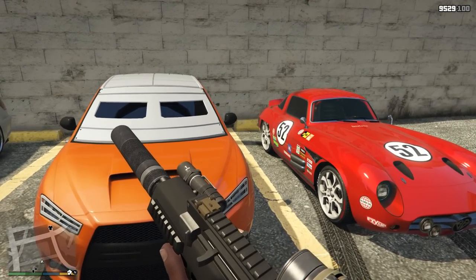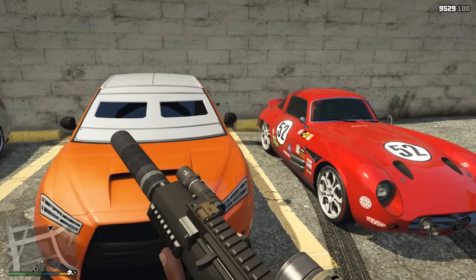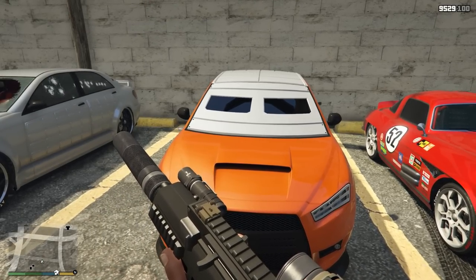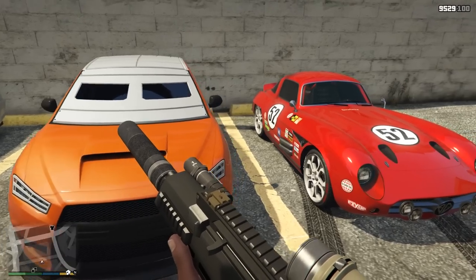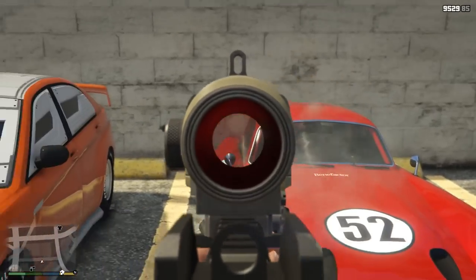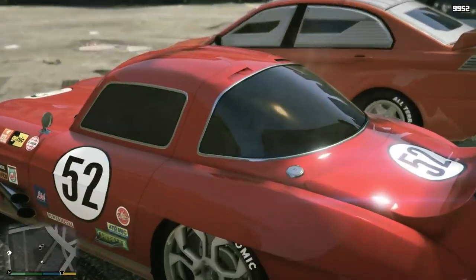When it comes to the Armored Karuma and the Sterling GT, these are by far the best picks you can make for armored vehicles. Personally, I would suggest getting the Armored Karuma. The only reason behind that is because the Sterling GT is currently bugged — you'll notice I can just keep shooting at this car, it doesn't matter what I do, I can shoot at the side, I can shoot at the back.